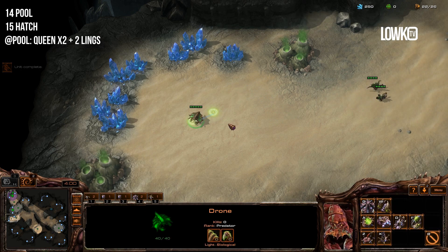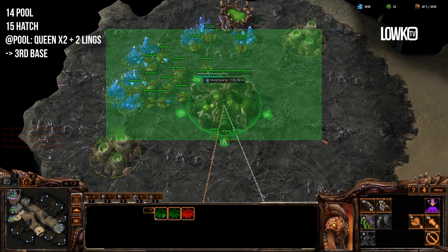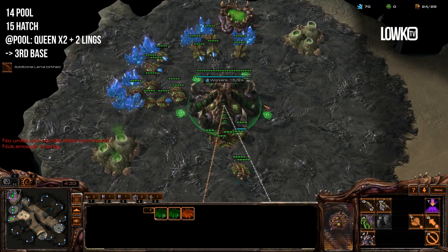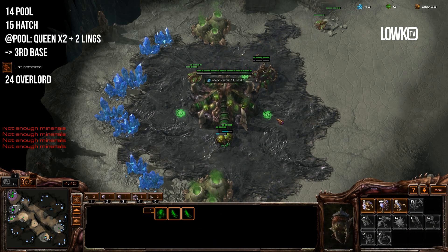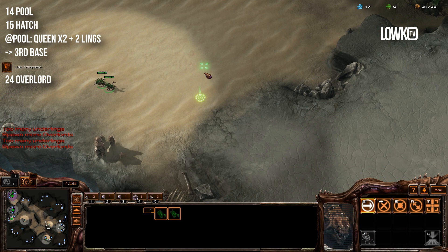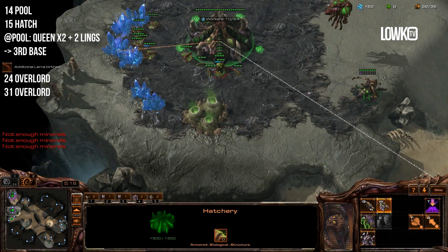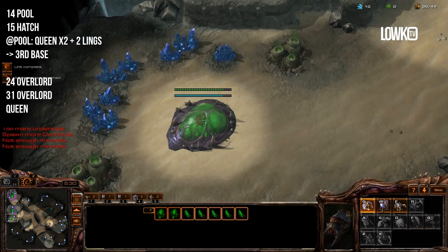At this point my drone is about to arrive at the third base, so I'm going to morph that into a hatchery as soon as I can. I have 16 drones in my main base so I'm going to start saturating my natural instead. I'm using my zerglings at the front to poke and make sure everything is safe. I'm going to start another overlord at 23-24 supply, keeping all my queen injects going — just inject, inject, inject, and make only drones. I'm also going to lay a creep tumor down with my first queen and walk it to the third, so I'll have creep connecting my bases in time.